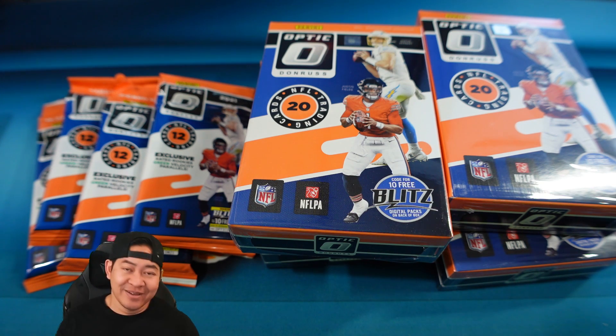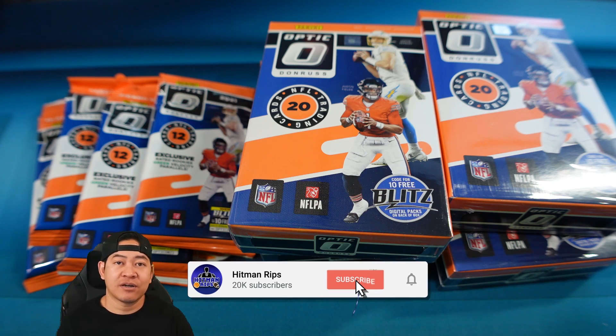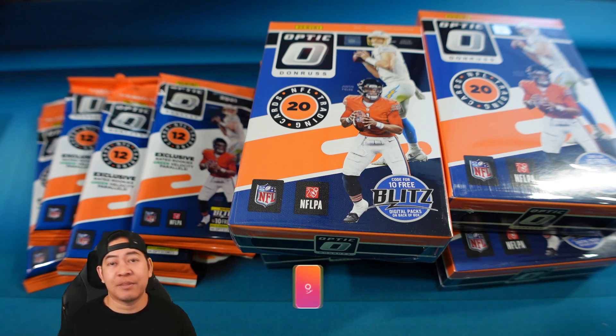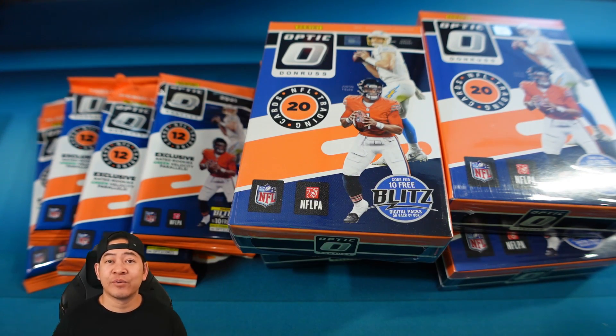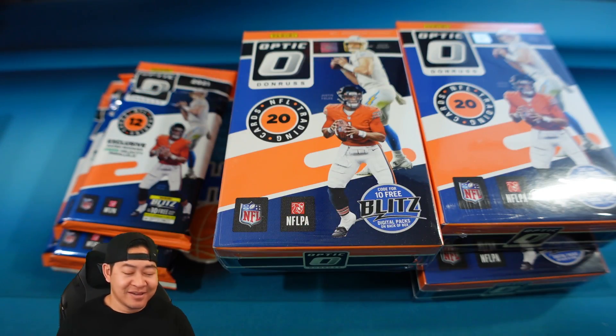Welcome back everybody. We have some cello packs and hanger boxes — this is your first look. The cello packs were available to buy on Target; I actually got these from a secondary market but the person got them from Walmart. These hanger boxes are also from Walmart. I don't know if Target will release their own version of hanger boxes, but at least we have the ones from Walmart to show you.